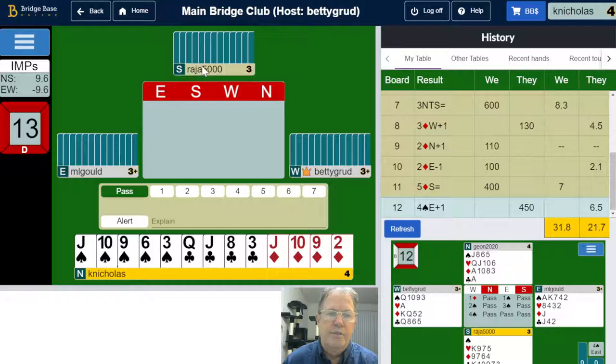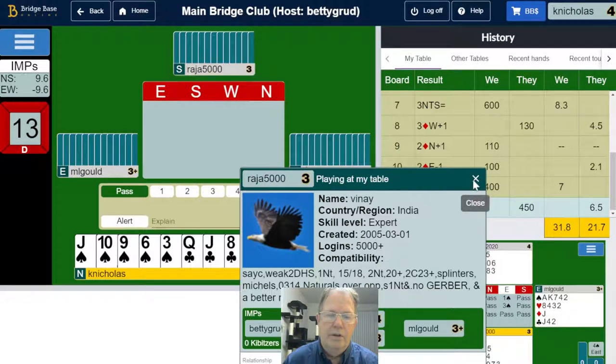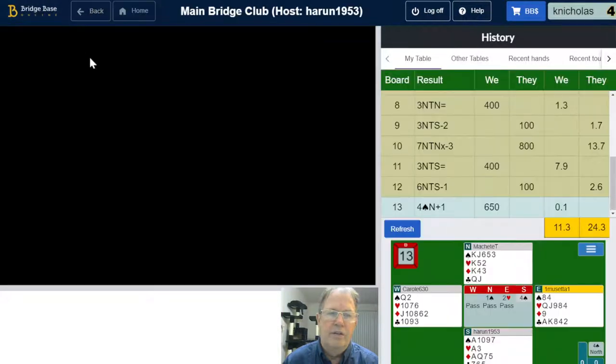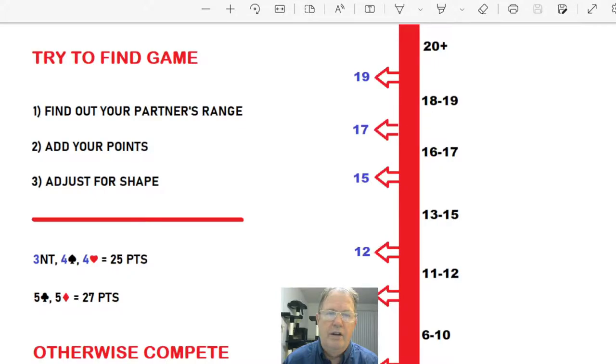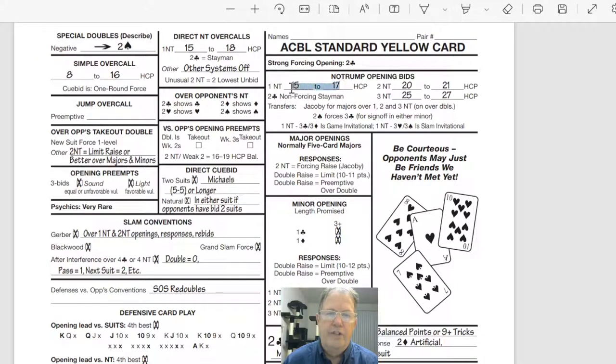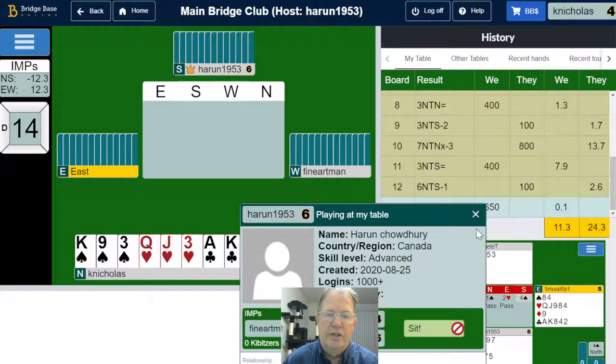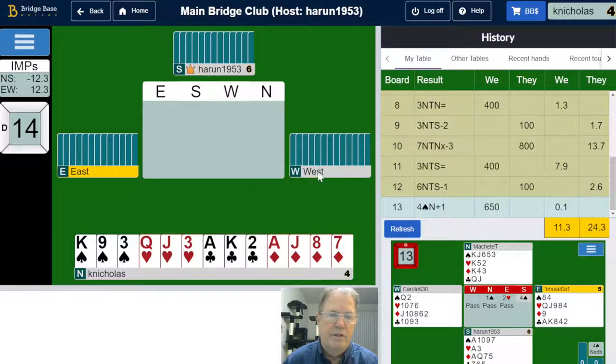Let me jump into a table here. The Indian players typically play SAYC, like it says here. This hand has one no-trump from 15 to 17 — or here 15 to 18. SAYC is 15 to 17. We have a new table waiting for an East-West pair.